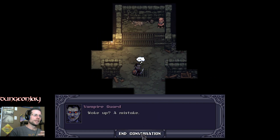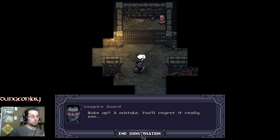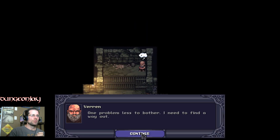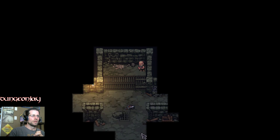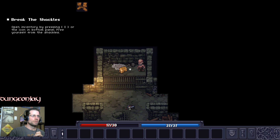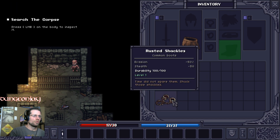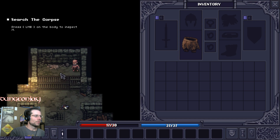Alright, so where am I? Ooh, a vampire guard. Too bad for you. Looks like a little box. 'Break the shackles — open inventory by pressing I to free yourself.' Okay, so I remove them and drop them. Good deal.